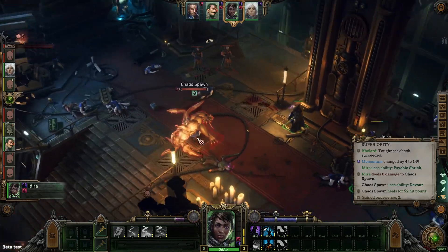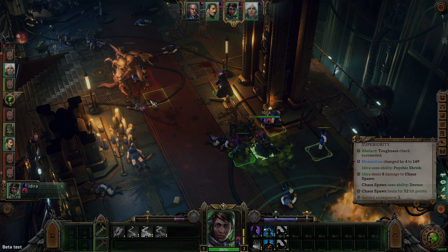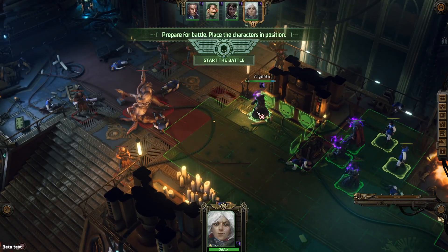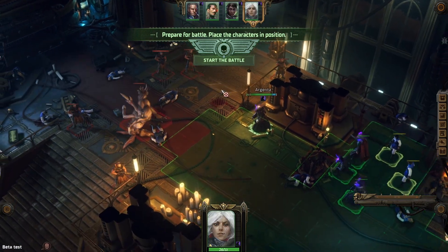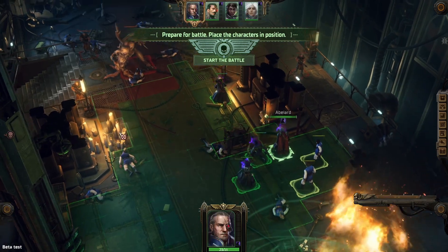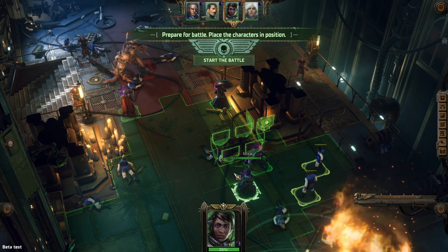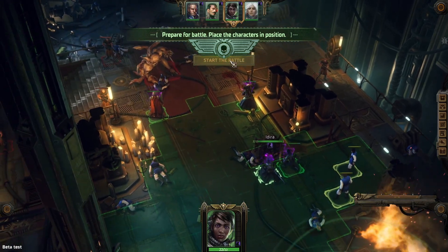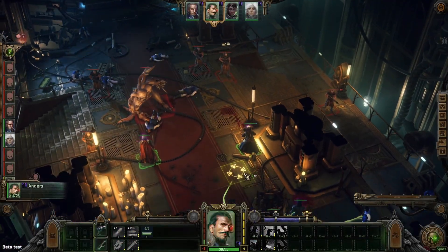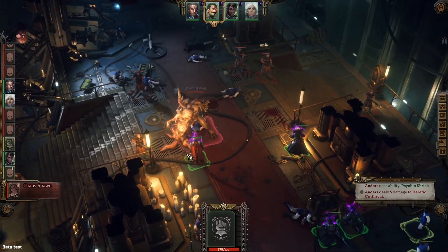So that means we can't take down the big bad Chaos Spawn at the beginning of the battle. Let's rewind. First off, you want to set up your party in a manner that will allow you to eliminate these heretics before we attack the Chaos Spawn. I like putting Abalurd up here next to him because he's going to go after Abalurd, and Abalurd can tank it. Something like this is what I've found to be effective, and it's what we're going to go with.